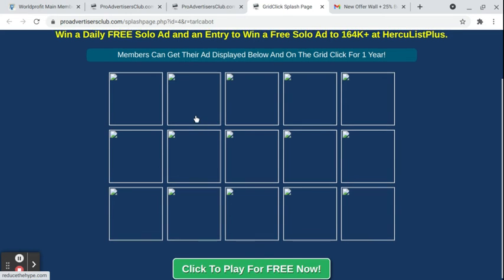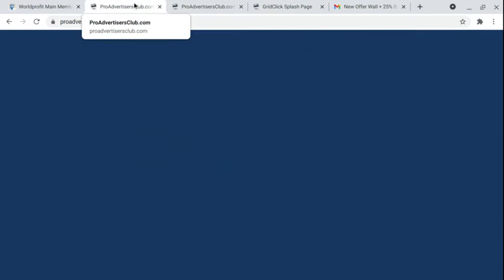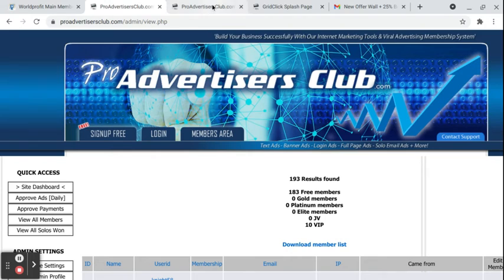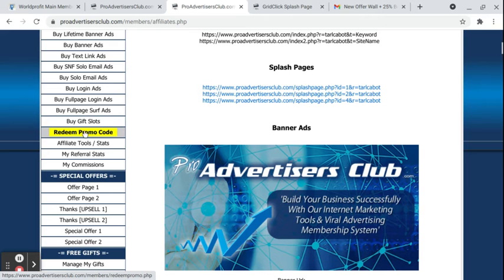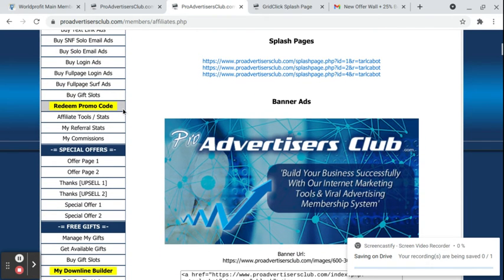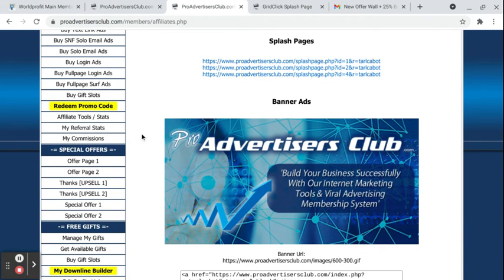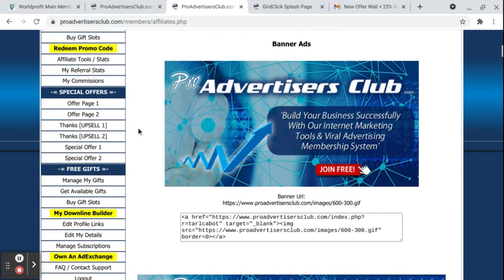Okay, that's cheap advertising. Make sure — this is where you redeem your promo codes. Tomorrow, everything should work fine for the Grid Click promo. I know today started off a little rough, but I worked on it earlier this morning and it should be working fine starting tomorrow. If not, just shoot me an email and I'll take care of you.